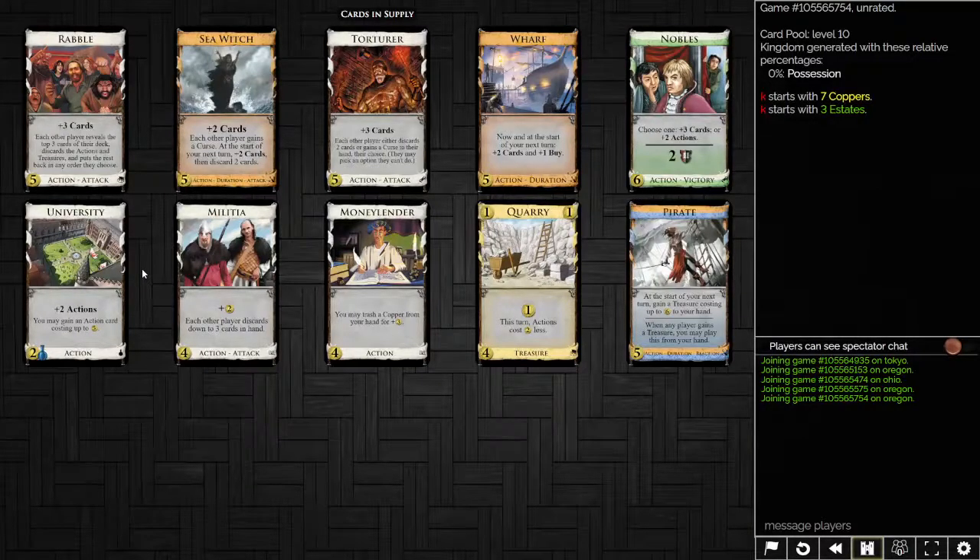The main point here really is that Sea Witch is just an exceptional card — very, very strong. We wanted it on all these boards as expected. Just incredible junking, and it helps deal with its own junking. If your opponent buys it, you might be buying it as well. That's really all I have to say on Sea Witch. I hope this video was useful for you. Thank you for watching and I will see you next time. Goodbye.